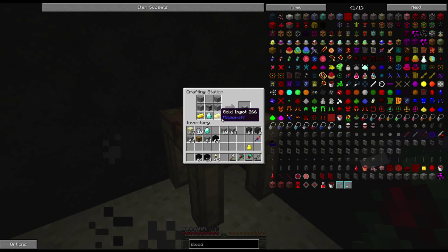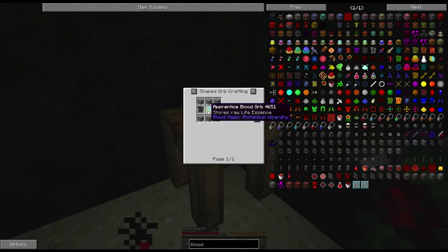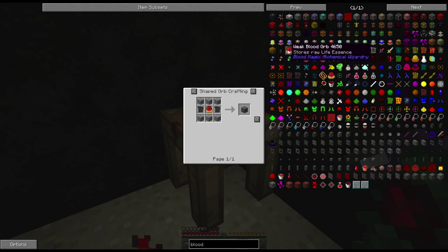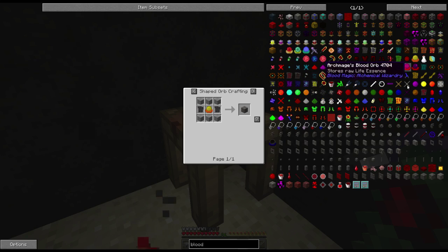Diamonds, gold ingot, gold ingot — blood altar, click. Eventually we'll need runes as well — blood runes — but to make the blood runes we need blank slates, which we don't have, and we need blood orbs. So it goes through — there are a bunch of different blood orbs we can choose from. We're going to start with the weak blood orb, which is just a basic tier one blood orb, and then we'll go to apprentice, the magician's, and the rest of the blood orbs — archmage.